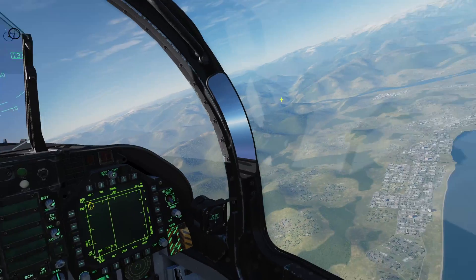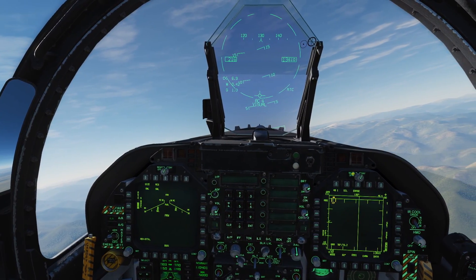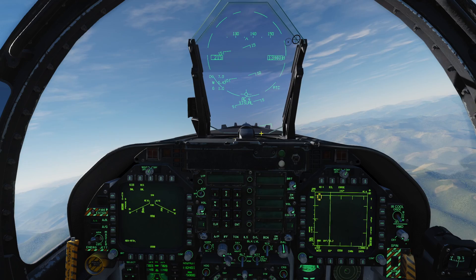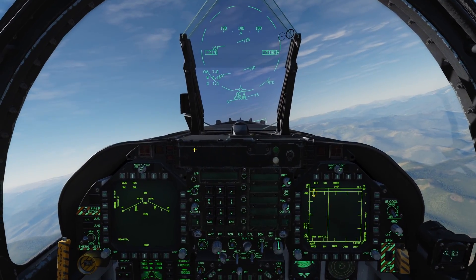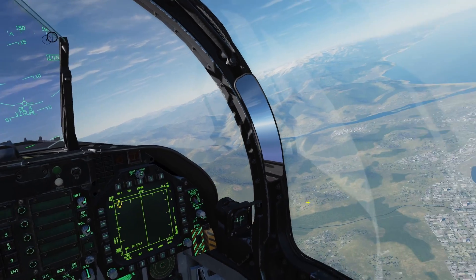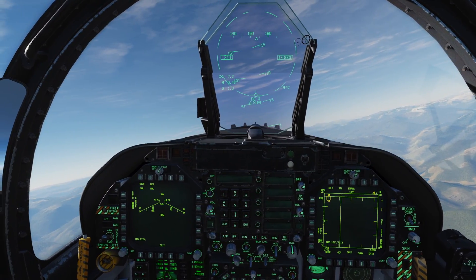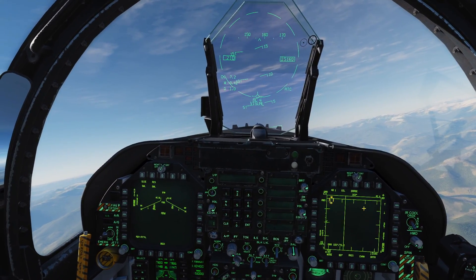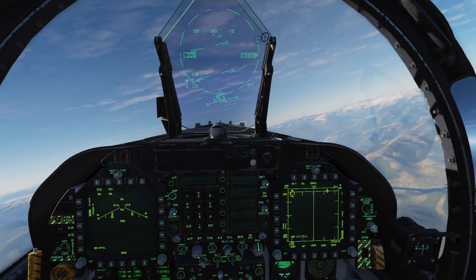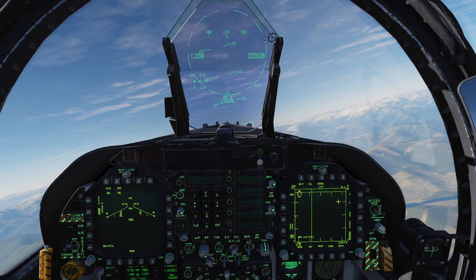The reason I set it up this way: if I get a bandit callout, the weapon I'll employ depends on their range. The AIM-120 is our longest-range air-to-air missile on the Hornet, so I set it up at 80-mile scan. Anything outside 80 miles isn't an immediate threat — if AWACS calls a bandit 200 miles away you don't need to worry about that. So anything under 80 miles is what should peak your interest on the radar.